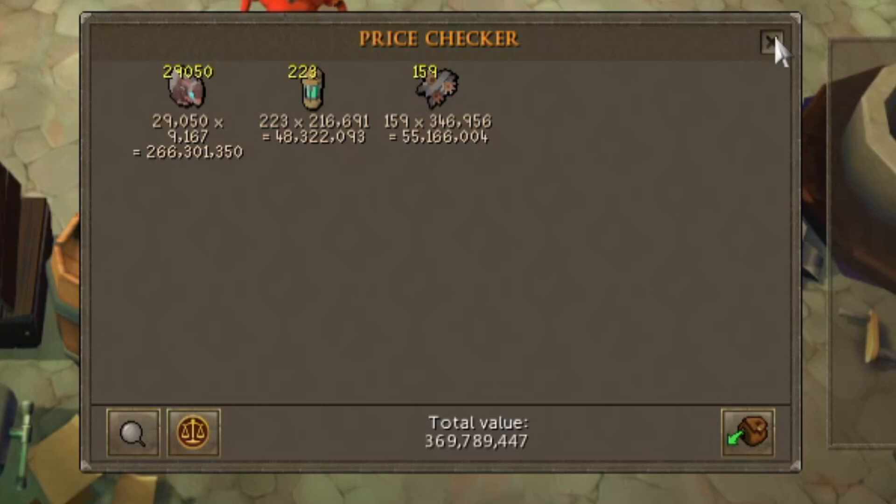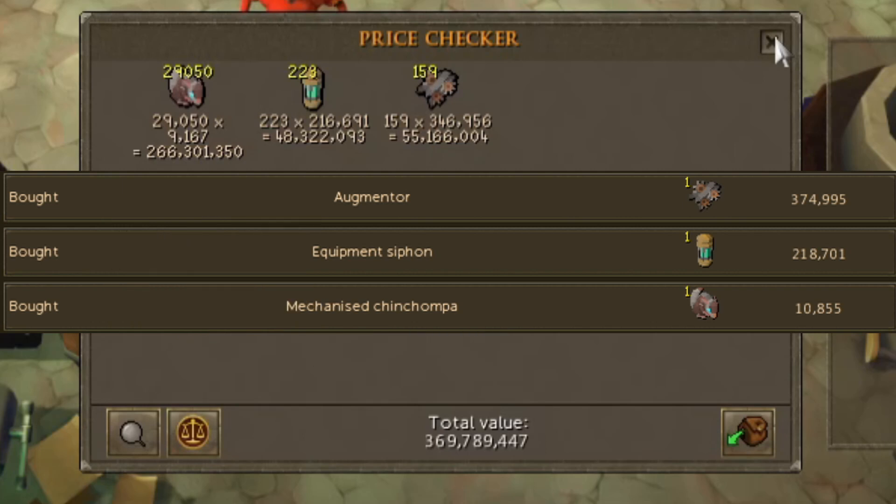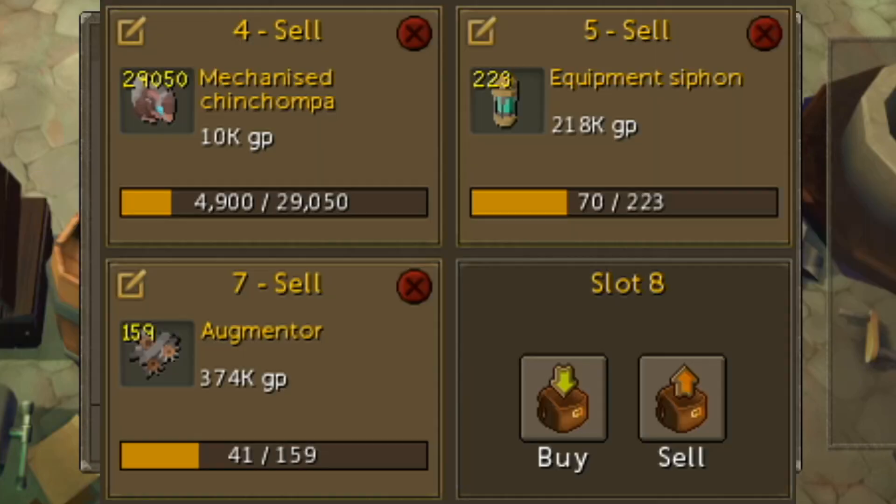If we just take a little bit more time and slow sell it, we can make an extra 53 mil on top of the price check. Let's see if it'll actually sell for that price — I put these offers in about an hour ago and it looks like they are selling slowly but surely.